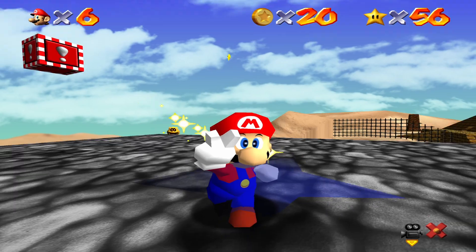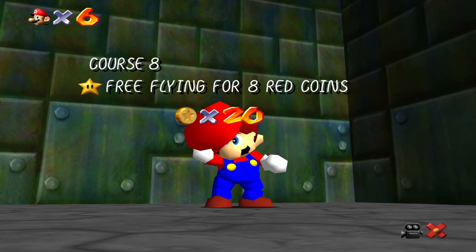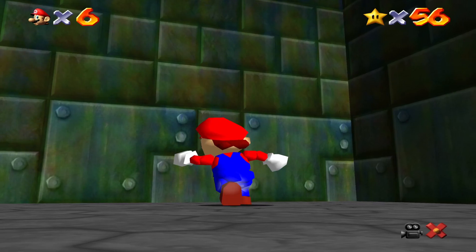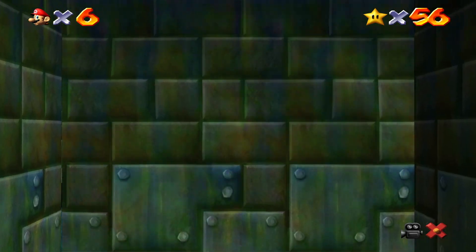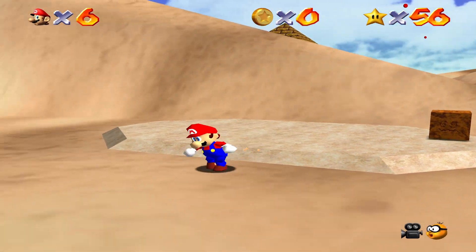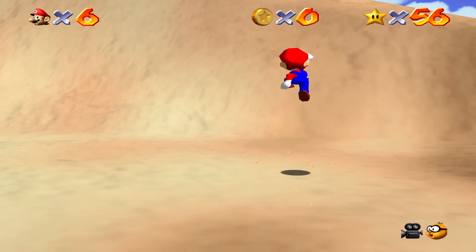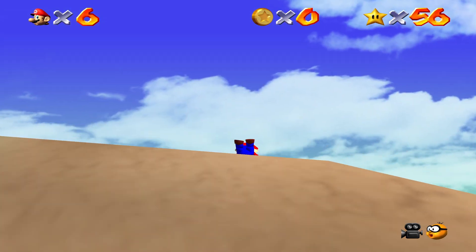Hopefully this last star doesn't take too long — this part has already been really long, mostly because of how long the 100 coin mission takes and me messing around for two minutes. I can't really think of anything I'll need to cut from this part. The last star is the Pyramid Puzzle — it deals with the worst problem in this game: the camera.